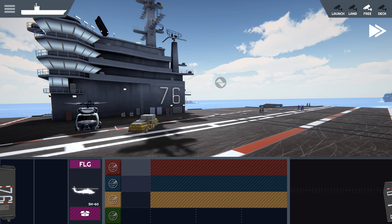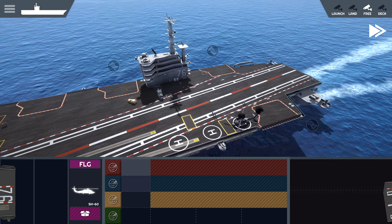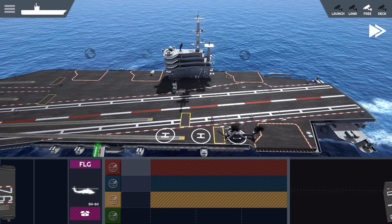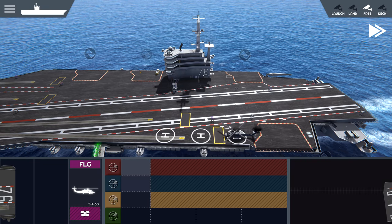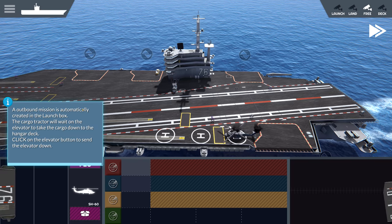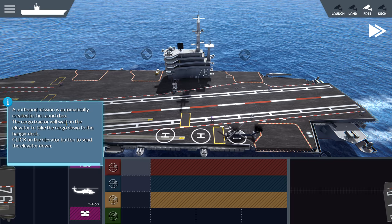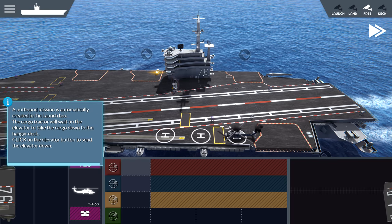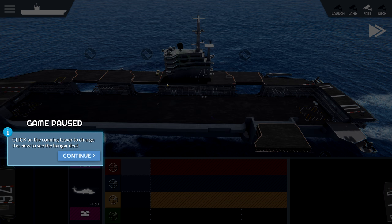Now he's going to take the cargo and bring it to one of the elevators. We see it brings it there and he's going to park himself on that elevator. An outbound mission is automatically created in the launch box. The cargo tractor will wait on the elevator to take the cargo down to the hangar deck. Click on the elevator button to send the elevator down.